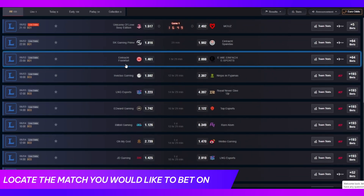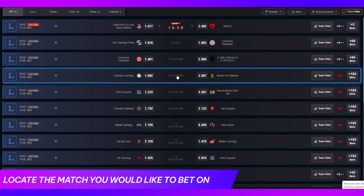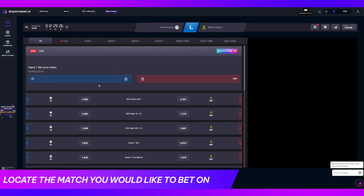After that, locate the match you would like to place your prediction on from the list. Once you've found the match, click on it to view the available markets.